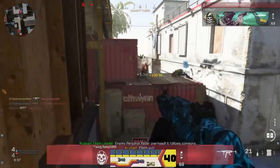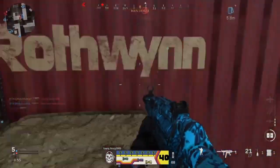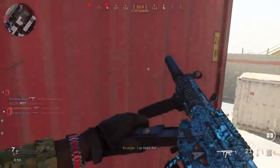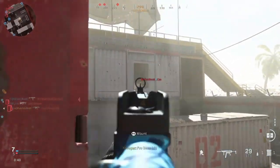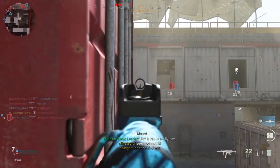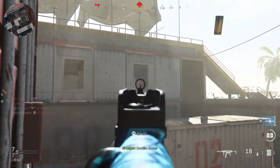The one outlier for this class is the AUG. When you use the AUG, once you unlock the 5.56 ammunition type be sure to put that on because it just makes the gun two times as powerful — way better. You can probably get rid of the sights too; I actually like the AUG iron sights so they're not bad to use.